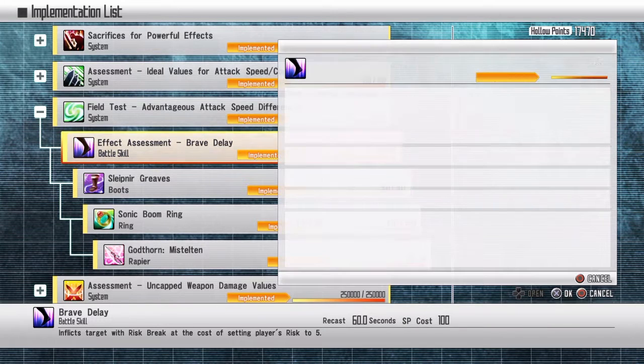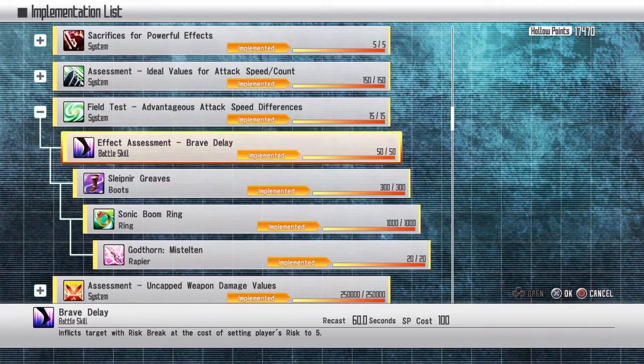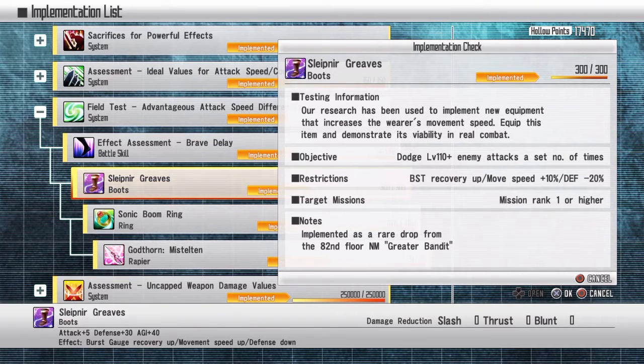Risk five: basically go up to any enemy and use your parry move, which will increase the risk to five. Then kill them — do that fifty times and you should be good. It can be a long process but it's worth it.